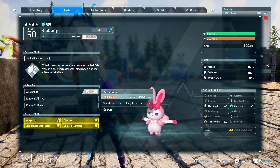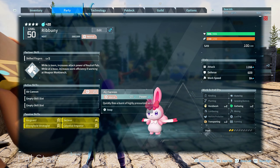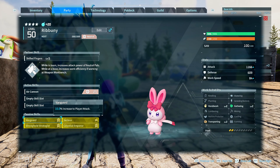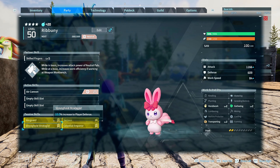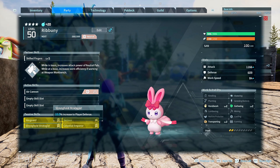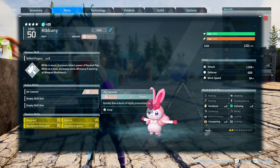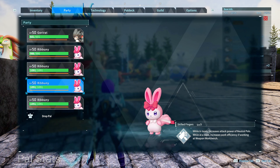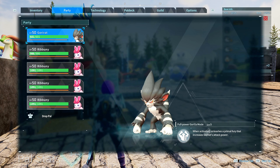We want to make sure we also pass some really good passive skills for the Rib Bunnies. We're only looking for two passive skills: Vanguard, which gives a 10% increase in player attack, and Stronghold, which gives another 10% on attack — boosting our damage by 20% per every Rib Bunny. If we level up a Rib Bunny to four stars, that gives us even more incremental damage. So we're looking for four Rib Bunnies to run with us.